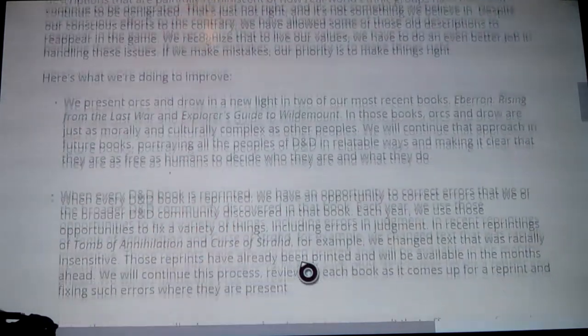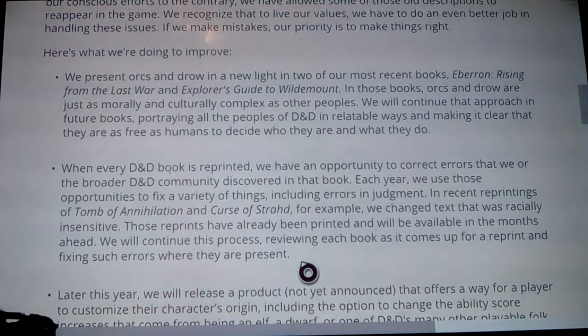'We present orcs and drow in a new light in our most recent books — Eberron: Rising from the Last War and Explorer's Guide to Wildemount. In these books, orcs and drow are just as morally and culturally complex as other peoples.' Oh my god, that sounds so condescending — that sounds like whenever Biden said the ethnic people can be just as smart as the white kids.